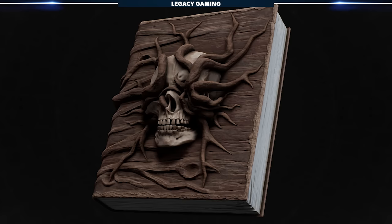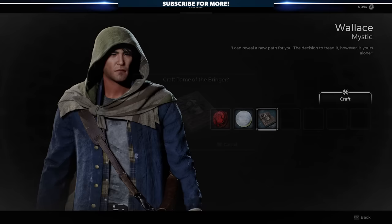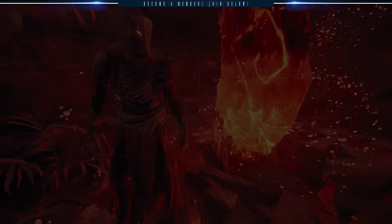Once you've obtained 15 Essence, head back to the Blood Moon Altar and pick up the Fated Grimoire. Take that back to Ward 13 and speak to Wallace, and he'll craft your new Archetype item. This will cost you an additional 10 Luminite Crystals and 1,000 scrap, but you will finally, at the end of your journey, have access to the Summoner Archetype.